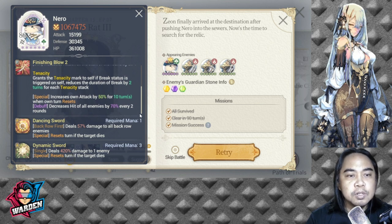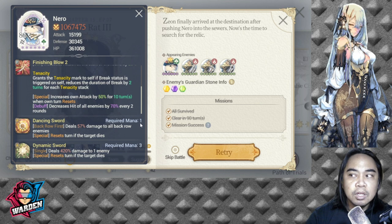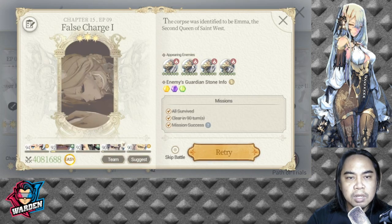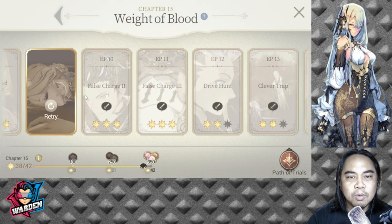Nero decreases attack by 50% for 10 turns on reset, and decreases hit of all enemies by 70% every two rounds. Take note of that. Nero is not really a major threat — for Chapter 15 progression you mainly need to make sure you have heroes that deal big damage.